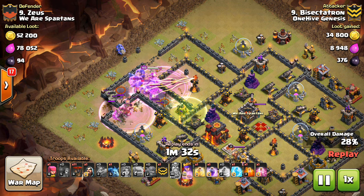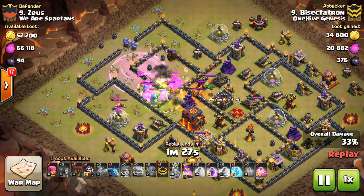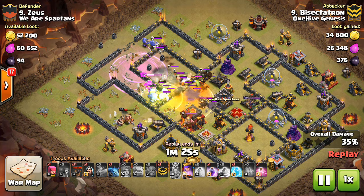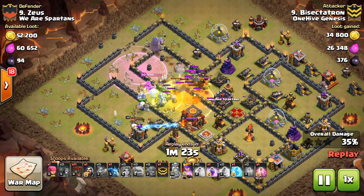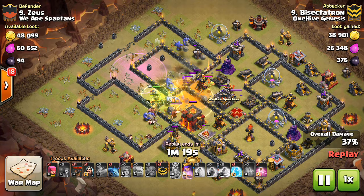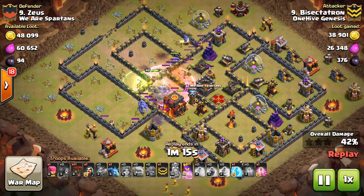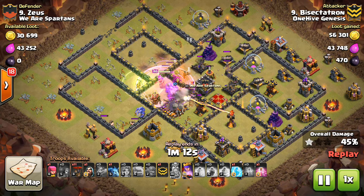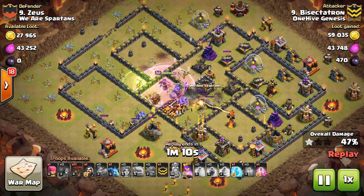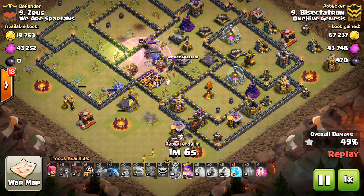There's the first rage to get everything moving quicker. The queen takes out that Inferno, and the poison goes on the CC troops. Here's the heal — you need that heal because the giant bombs went off. Those bowlers would have gotten roasted by the CC troops and all the defenses plus the giant bombs had that heal not been placed. But because I healed them up, they're at full health. I drop the next rage and they get much deeper into the base than they would have without the heal. All three air defenses are now down.